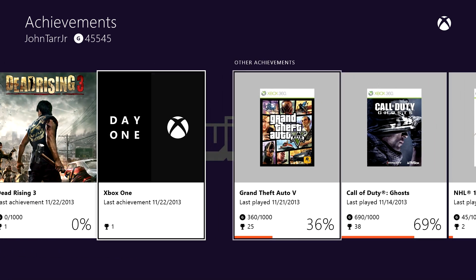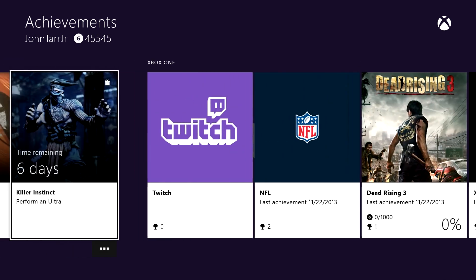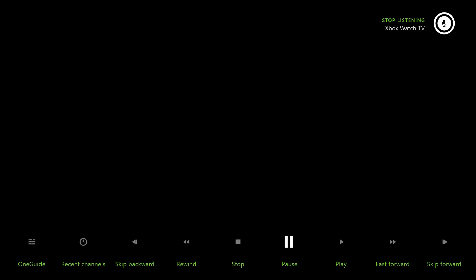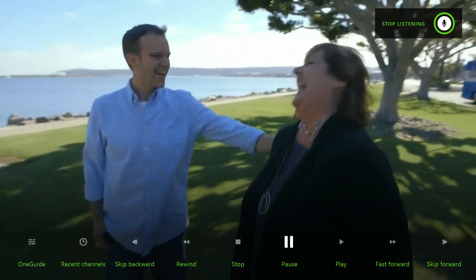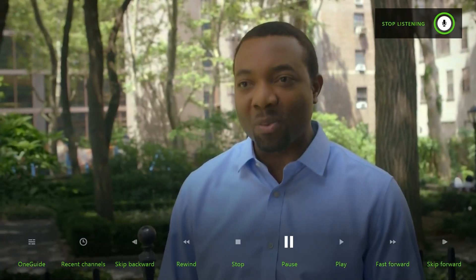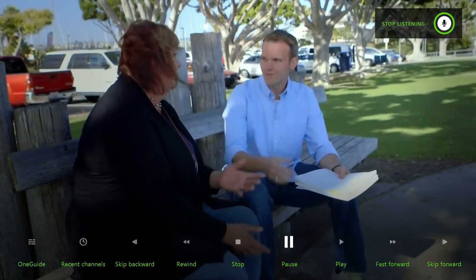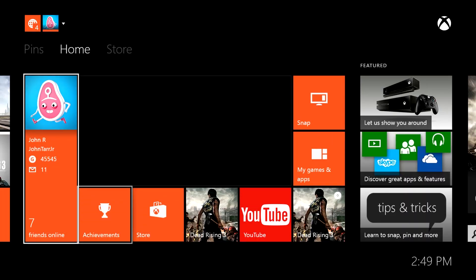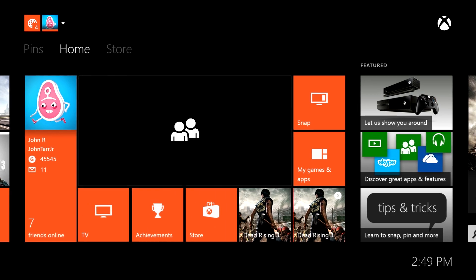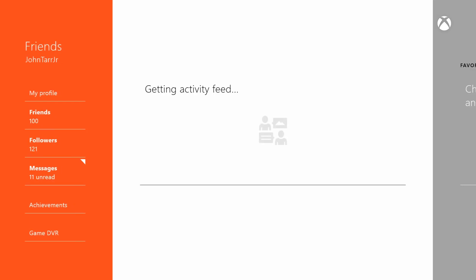I don't think there's any Netflix achievements. I did get my Day One Xbox Live achievement - it scanned a QR code flawlessly. How did I end up on this? I'm like 50/50 on the Kinect voice commands right now. I don't even know what I'm watching. Jesus Christ.